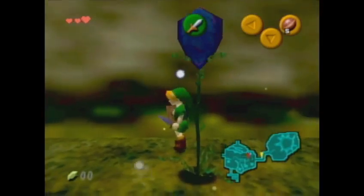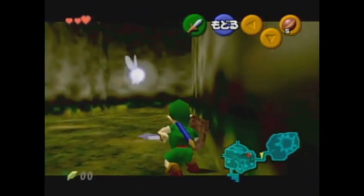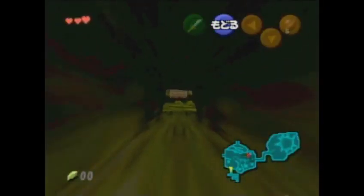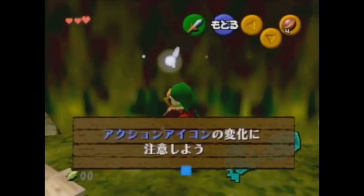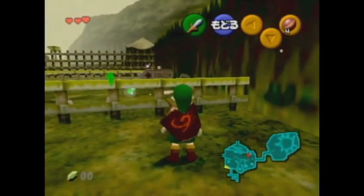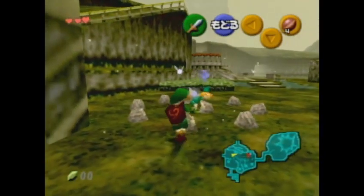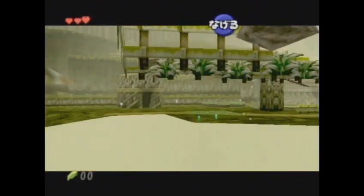Once that setup is done — and that setup will appear three more times, again in heavily edited ways — we're going to come all the way back to the crawlspace here and use this sign to cause the camera to lock. Then we'll go down here and grab the rock that we'll be using for SRM. If you've seen any percent since SRM was discovered, you would have seen this method. This should be familiar.